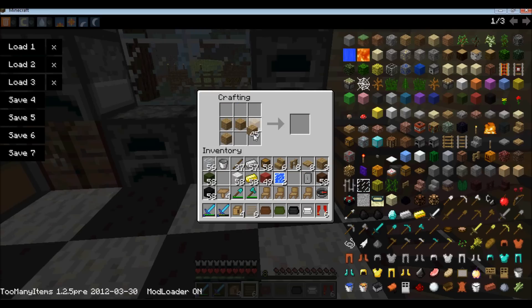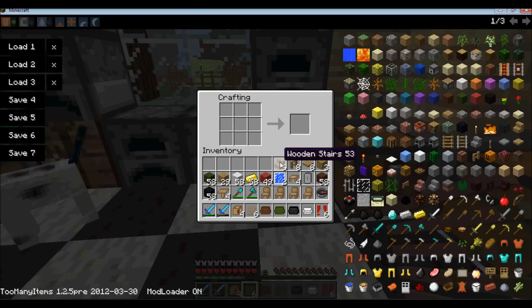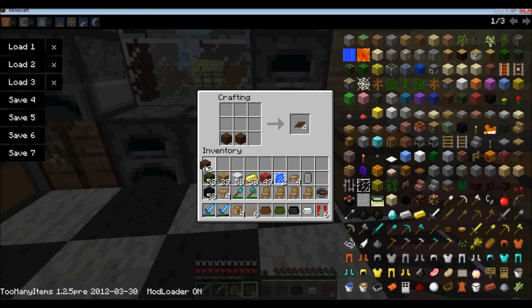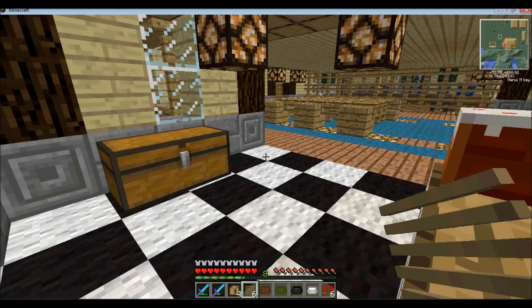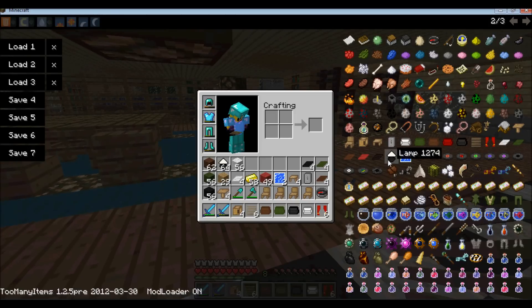A coffee table is like so. Carpet is just two squares of wool and you get four pieces. As for the lamp, I just looked at the rest of the recipes on the forum page and there is no recipe for the lamp, which is rather depressing.